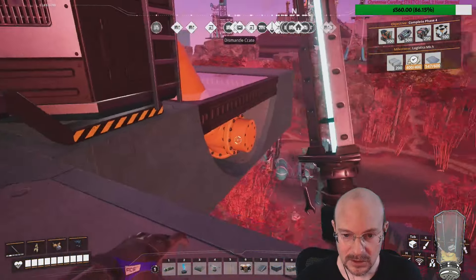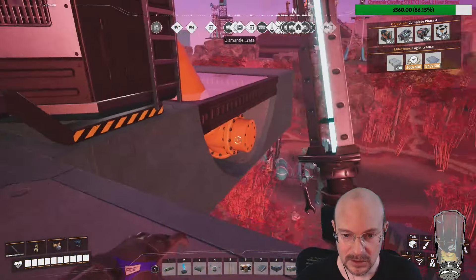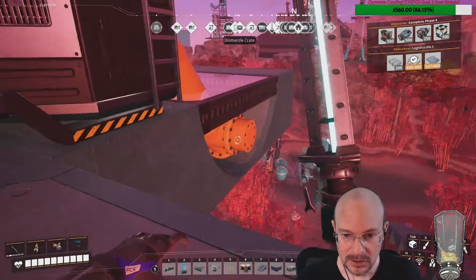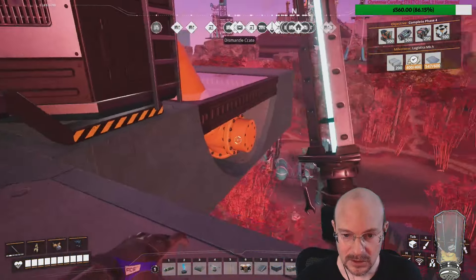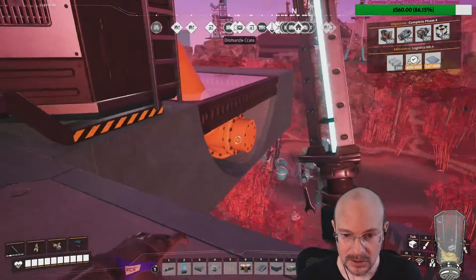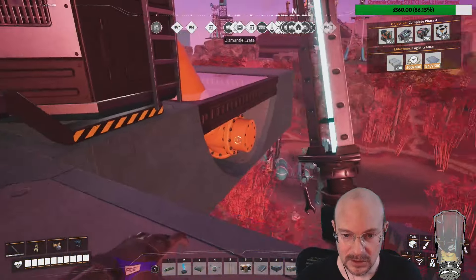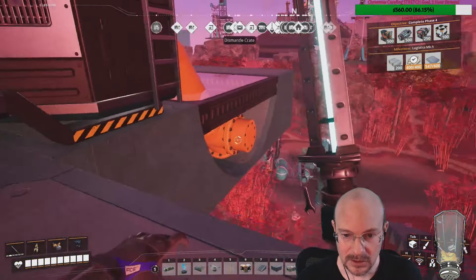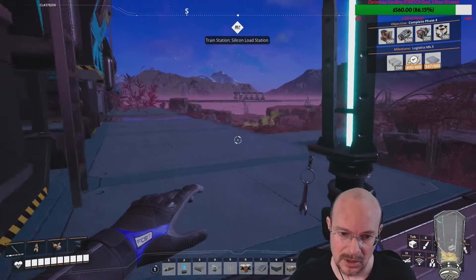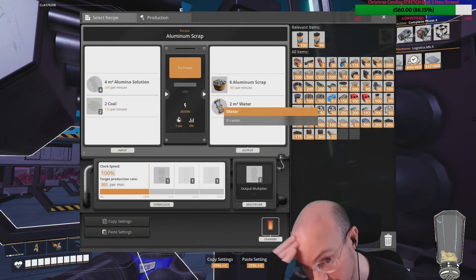The water is going to be the biggest pain. The amount of water is going to be interesting because the water is going to be input on the back side of this — 200 a minute times three, so 600 a minute water will be needed for these guys. And then there's going to be output of water over here, because if this water gets backed up then our aluminum solution stops being produced.